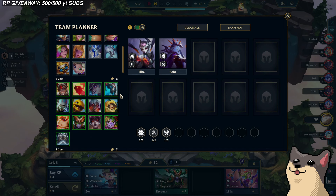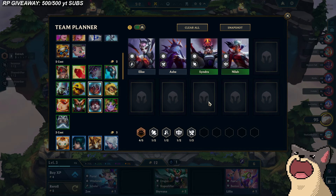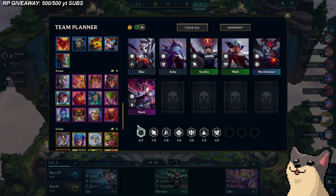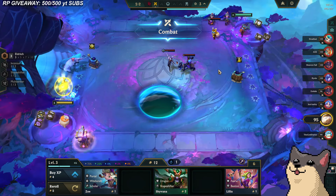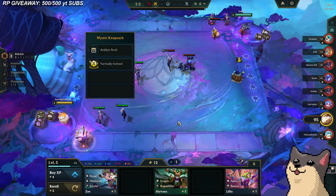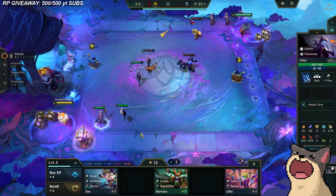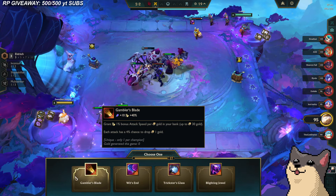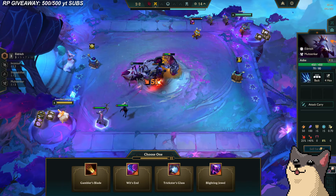Let's put in all the Eldritch units. So this is the trait where you get the summon, basically. That's all the Eldritch units, so we're literally just playing Vertical Eldritch. I deal 16% more damage if I have fewer traits in. Ash seems like an auto attacker. A generic tank item would probably be good. Blightening Jewel — I'm not sure if it does anything. I'm kind of down for Gambler's Blade. I'll just be auto-attacking Ash.